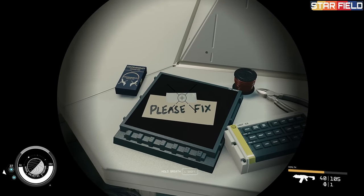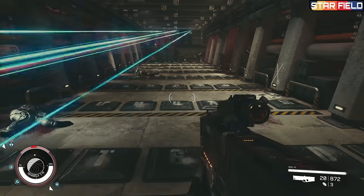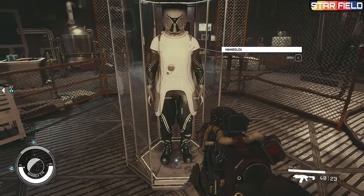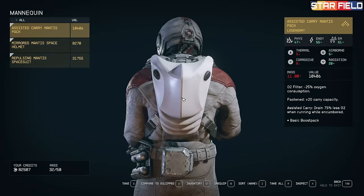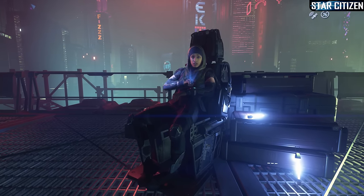Investigating a coordinate you found on a piece of paper can lead to a base assault, puzzle solving, meeting new characters, tons of voice acting and dialogue, and walking away with massive prizes that will frankly affect the rest of your gameplay experience. Star Citizen, on the other hand, has missions that are often more simple.